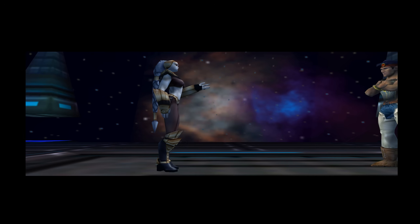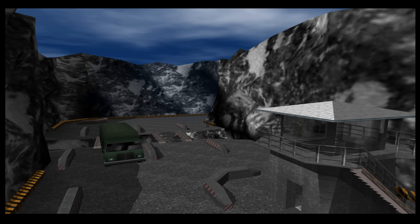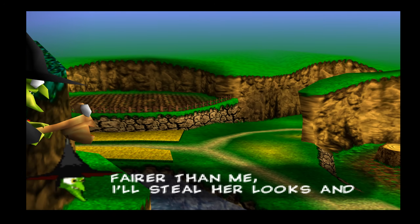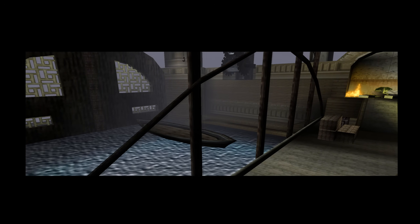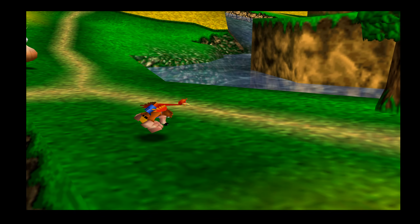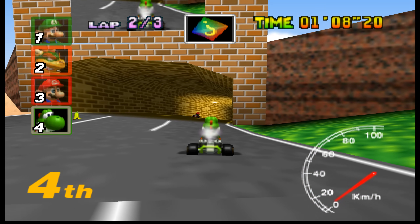The 4 megabytes of RAM alone was significant for the console, let alone the unified architecture, as it was at least double the available system RAM of any of its competitors at the time. This helped enable relatively large open game worlds for the 90s like Super Mario 64, The Legend of Zelda: Ocarina of Time, and Banjo-Kazooie — all because the N64 had enough RAM to store level geometry, textures, character models, and object data in real time. The N64's RD RAM also boasted an impressive theoretical bandwidth of up to 500+ megabytes per second, allowing fast data transfers critical for those big 3D worlds alongside the cartridge-based game technology.